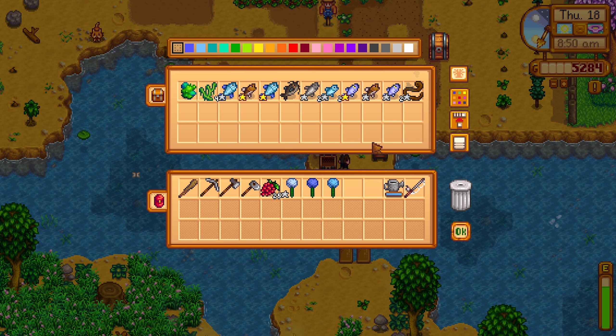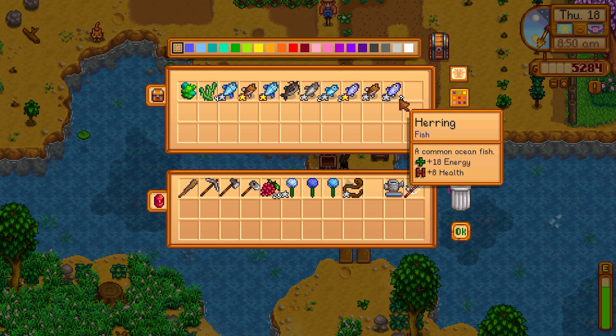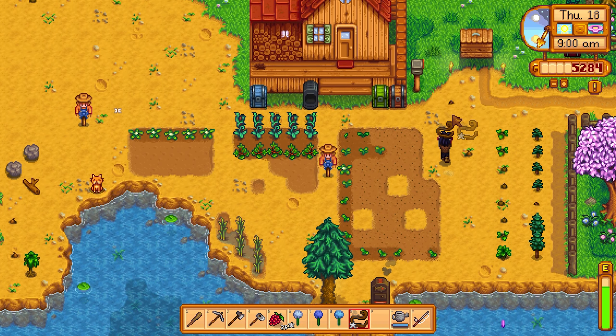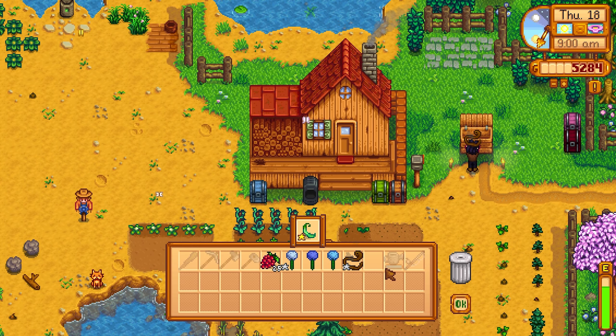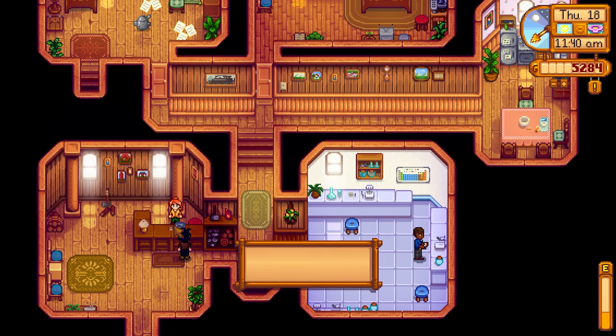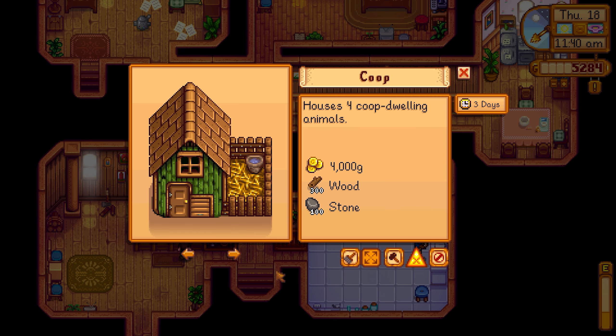We should run and grab some stuff from Pierre's real quick. I want to sell this because I'm really curious how much all of the smoked fish sells for, especially with different star quality varieties. Constructing farm buildings costs 4,000 and 3,100 — perfect.